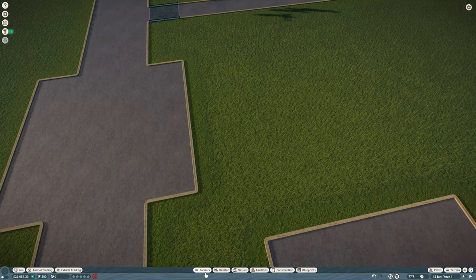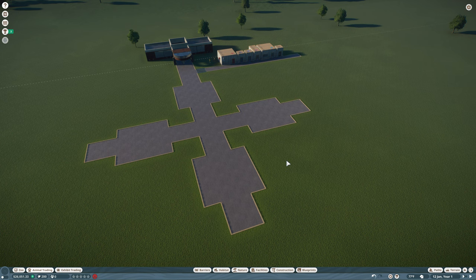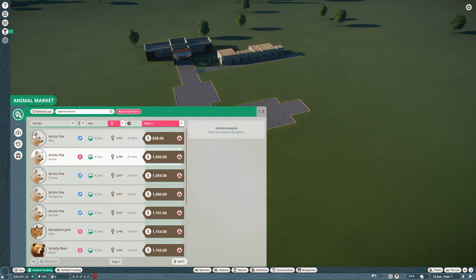Now we need to pick the animal for our first habitat. Go to animal trading to reach the animal market. I've already filtered by appeal set to 3,500 and sorted by price. I've decided on Arctic foxes. They have high appeal which gets lots of people to the zoo and makes them more likely to donate. The Arctic fox is going to be our literal cash cow, generating a lot of income to fund further projects.